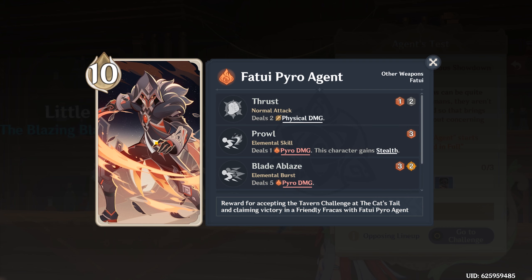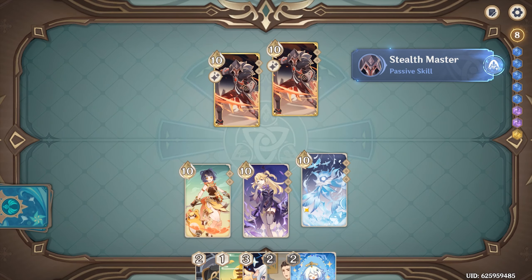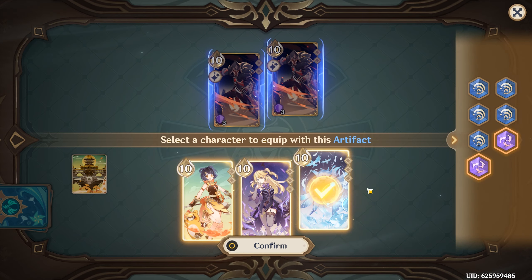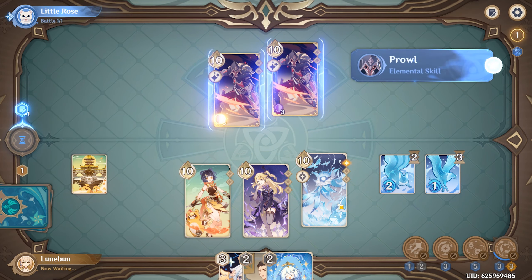But this guy was pretty OP the last time I tried to fight him. Oh no, I forgot to remove the animal card. Oh god. Okay. Jade Chamber — yeah, spend one less Hydro die. I think that's worth it. I'll summon and then over to you, you Fatui scum.